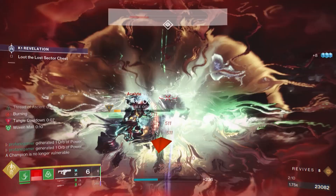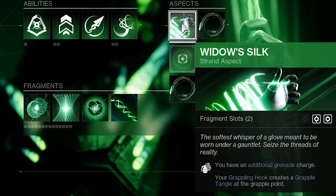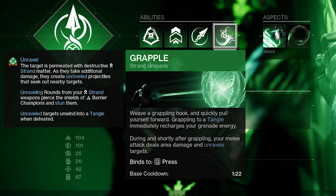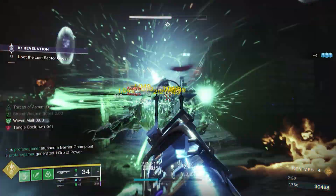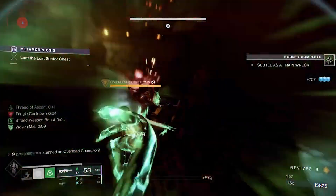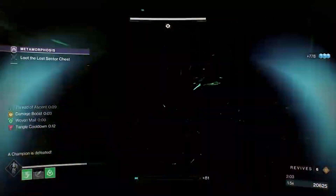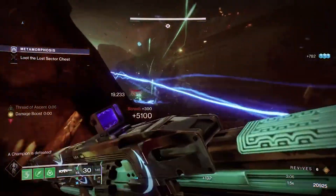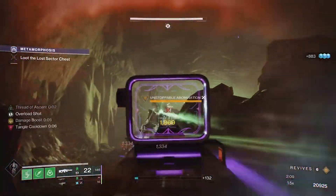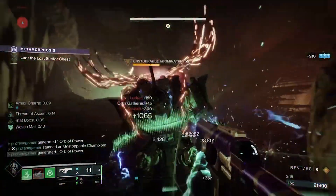Let's jump into what makes this build tick, starting with our Strand Fragments and Aspects. Using the Widow's Silk aspect will give us two grapple charges, which means two charged melee attacks. Since Widow's Silk causes grappling to create grapple tangles, and we've also got the Beyblades going — which is just another form of a tangle that's on the go — we'll have constant sources to recharge our grapple and a great way to maneuver around during engagements. Tangles and grapple tangles will instantly recharge our grapple, letting us perform several charged melee attacks in short succession.